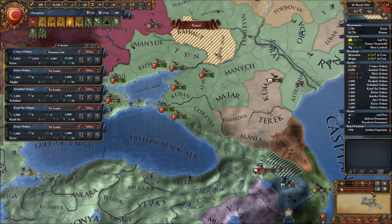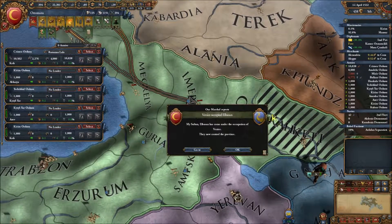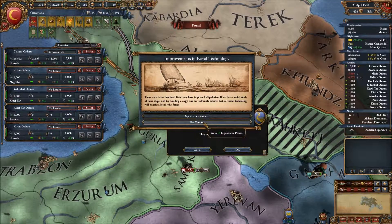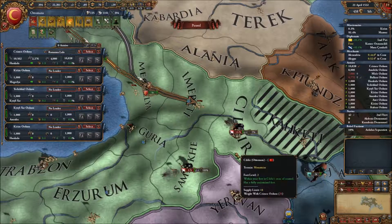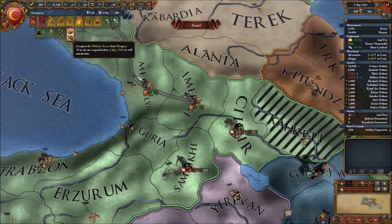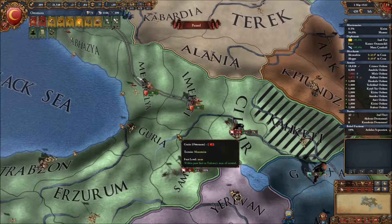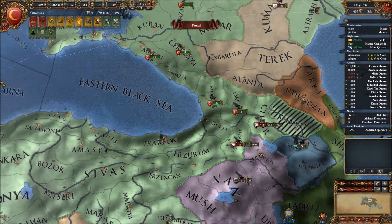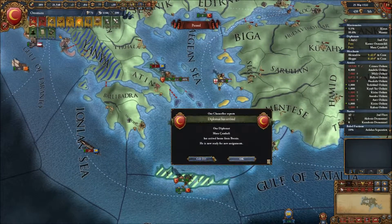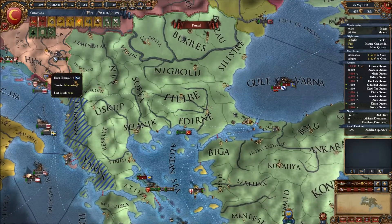Let's gain 50 diplo power and reduce inflation. Looks like they joined forces — that's why I didn't take them out the first time. Hungary wants access — that's fine, all yours. Let's make a core. A diplomat returned from Bosnia — that's okay, I don't mind if he consolidates over there.